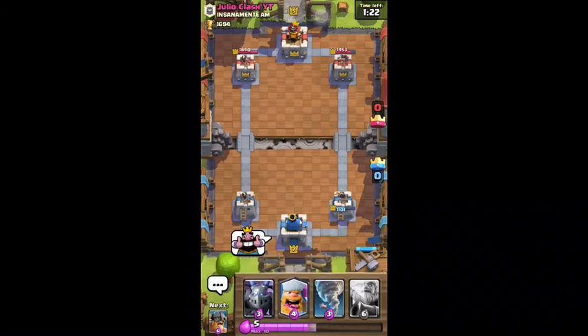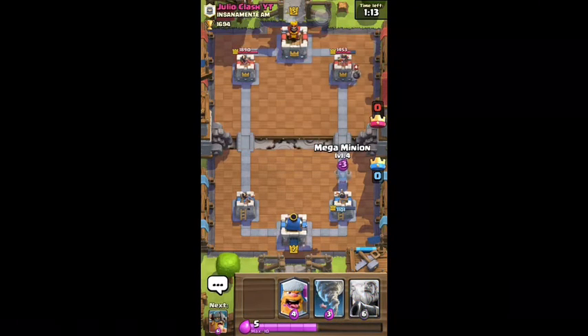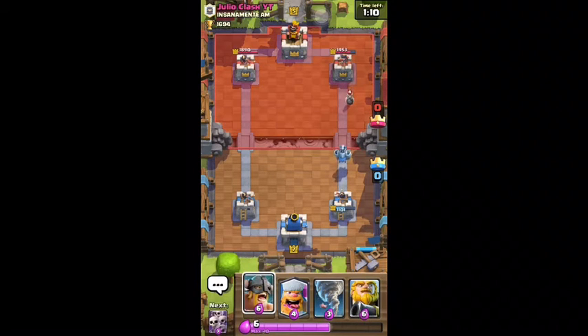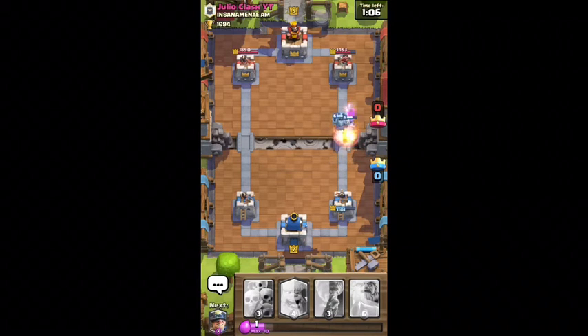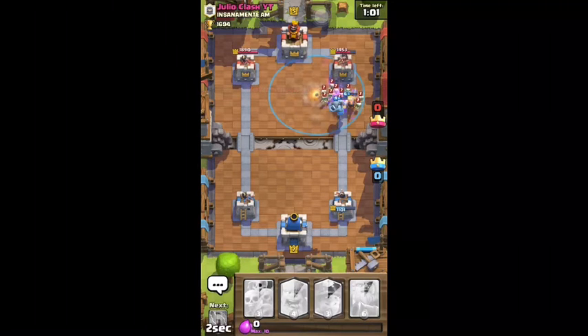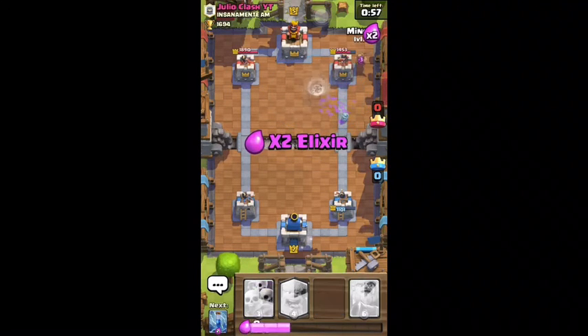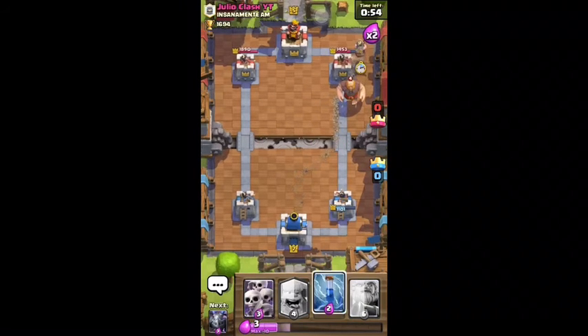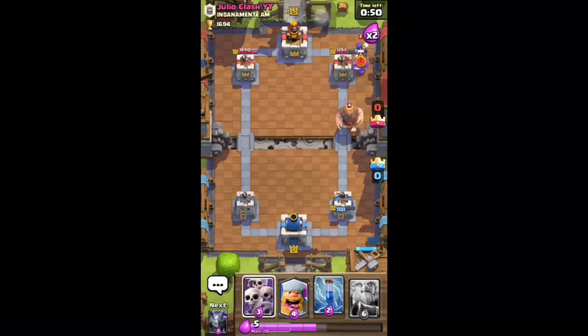Not trying to beg for subscribers or anything, just letting you know. He's gonna lay a bomber — I'm gonna lay my mega minion to take out his bomber. Then some elite barbarians — he's gonna probably lay the skeletons. I have the tornado ready. Yep, he did — I knew it. Tornado is too late though. Now I'm gonna lay my miner and then lay some minions — got the zap ready. Okay, I got skeletons.